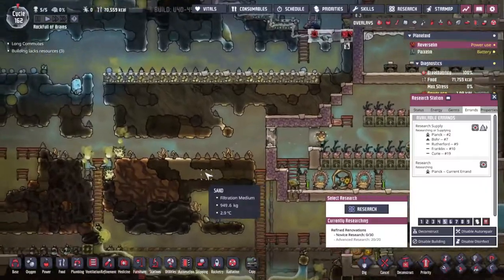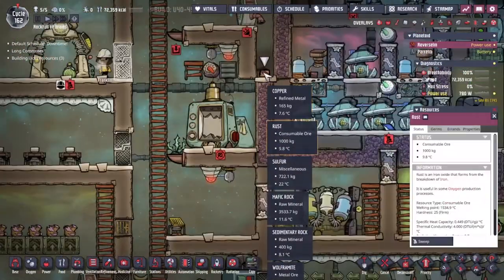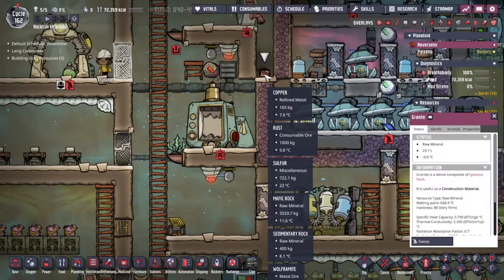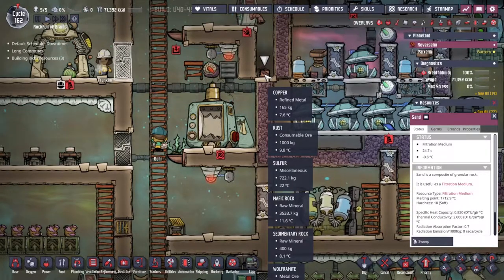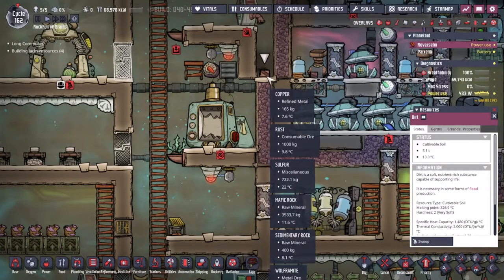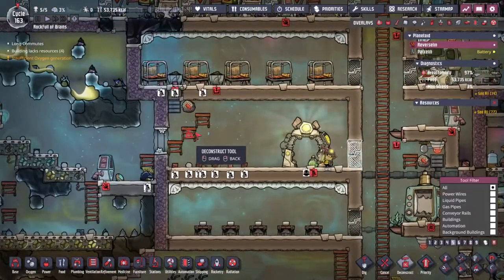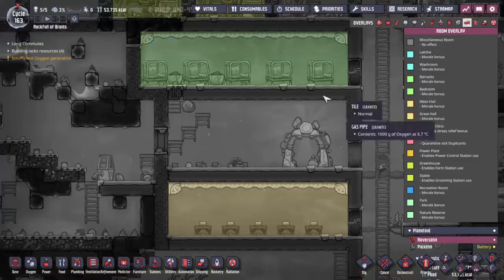Do we have dirt in our storage? 5.1 tons of dirt — that's actually quite a lot. Everywhere has been tidied up and hopefully that is now a secure room for us to use. We are looking to add some things to this — we need a recreation building of some description. Let's have a look in our furniture and see what we've got.